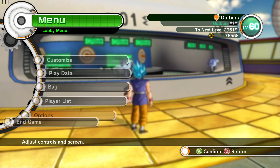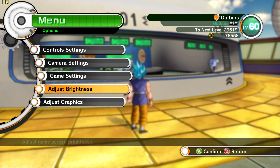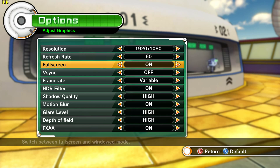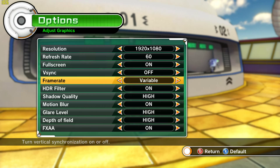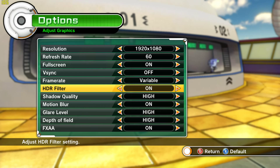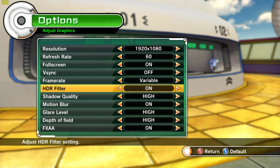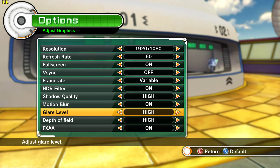Let me just go to settings — game settings — just graphics. I am maxed out at 1920x1080. Full screen is on, V-Sync is off, frame rate is set to variable. As you can see in the top left corner, that is the FPS — we're getting 105, 106 right now. Everything is on and everything is set to high, that is the max, you can't go past high.